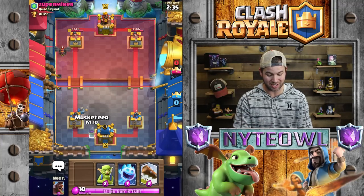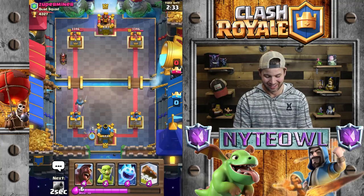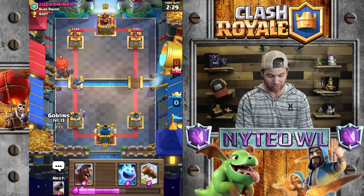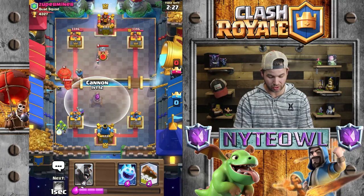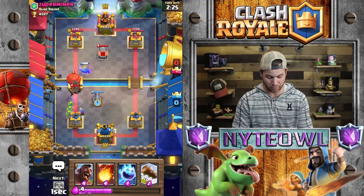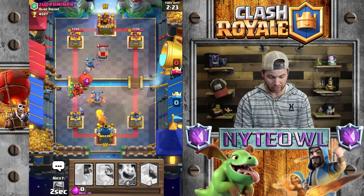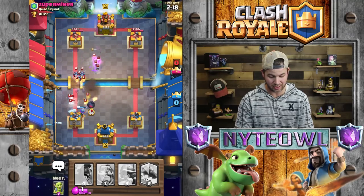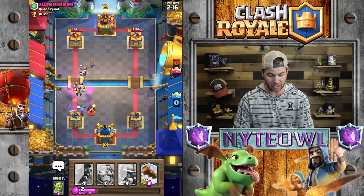Maybe I'll trade out my musketeer or make a whole new deck altogether. Lava hound is absolutely the worst thing you can face when playing this deck. The only thing you can hope is that you have hog rider in your opening hand, which I did not. So we're just going to get smoked right here.